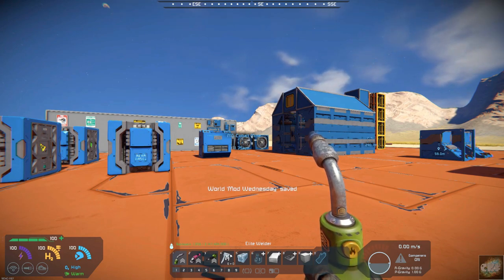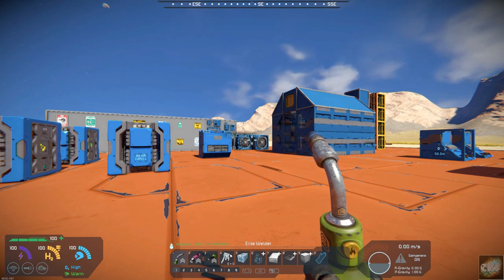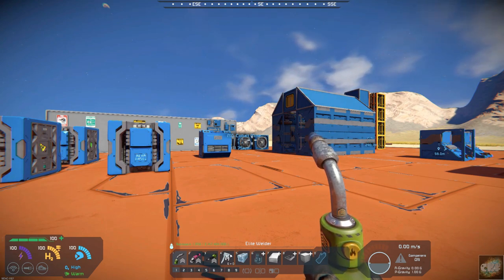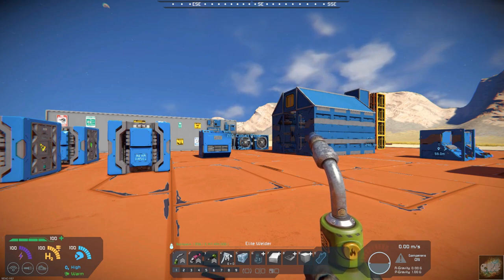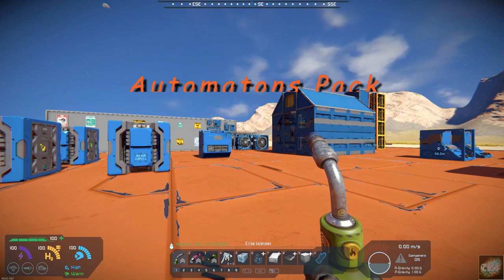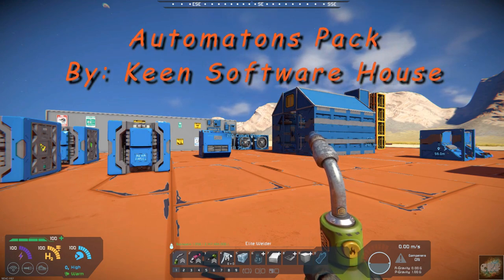Hello, all you Space Engineers out there. Commander Kingfish here, and it is Mod Wednesday. Today is really not going to be a mod — I'm going to do something a little different. About a week or two ago, new content was released for Space Engineers: Keen Software House released the Automatons Pack.